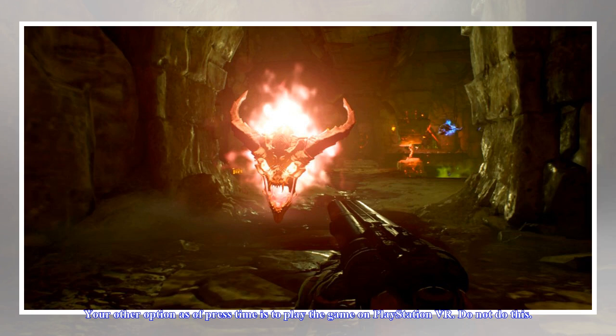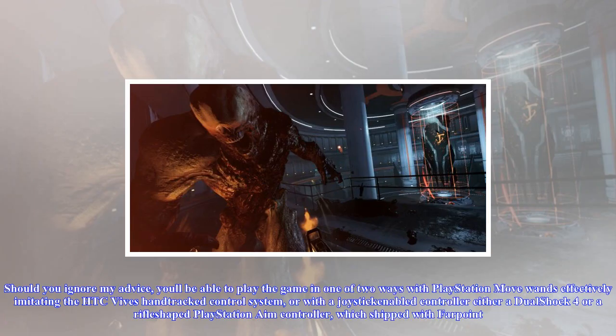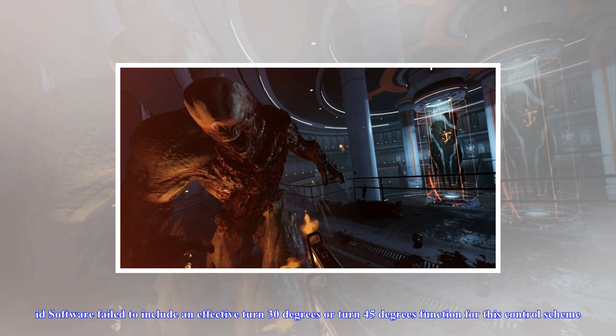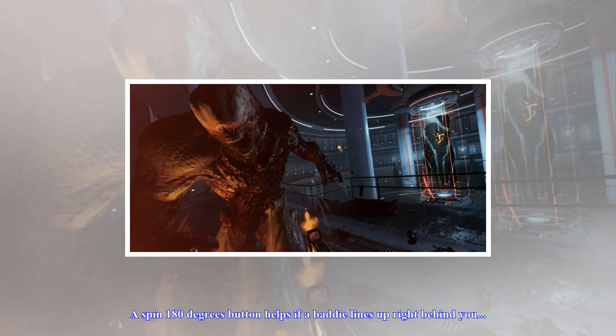The best way to play Doom VFR on an HTC Vive is with enough room to spin and sidestep as you line up shots and find your best teleportation spots. Enterprising gamers have already reported getting the game to work with Oculus Touch. While the game ships with a minimum graphics card recommendation of an NVIDIA GTX 1070, the game's engine scales down enough for a 970 to mostly pass muster.